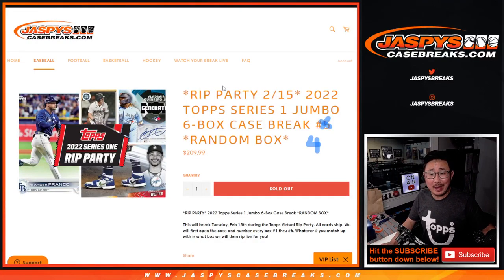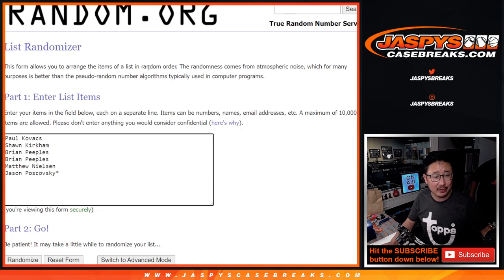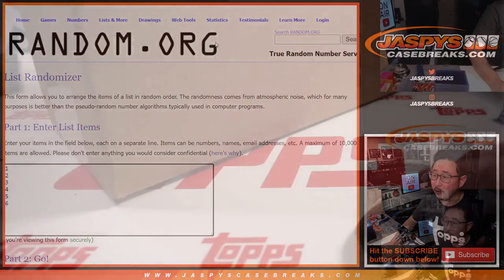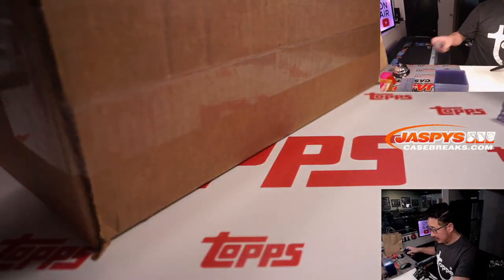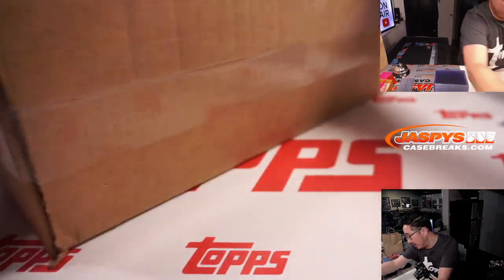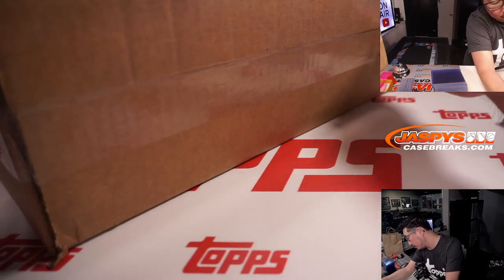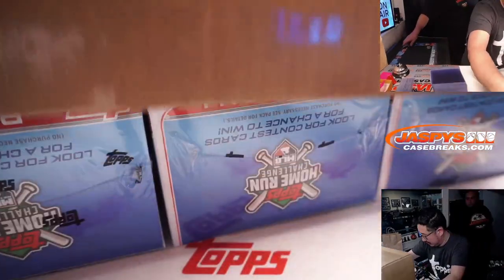Hi everyone. Thanks for joining the Topps Series 1 RIP Party. We're on random box break number 4 of 2022 Topps Series 1 Baseball - six box jumbo, random box 4. Big thanks to this group for making it happen: Paul, Sean, Brian, Matthew, and Jason. Thank you so much. Thanks everyone for participating in the Topps RIP Party.